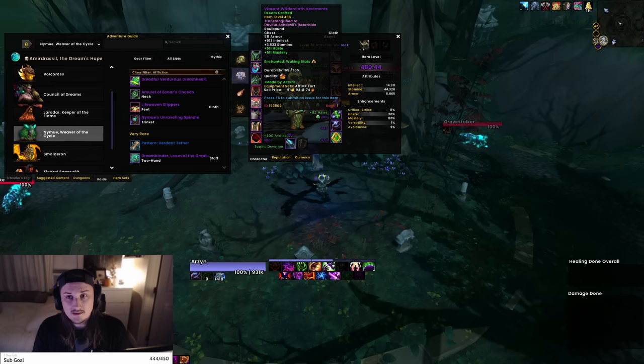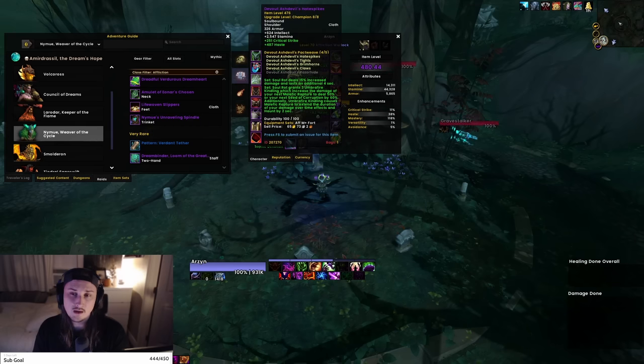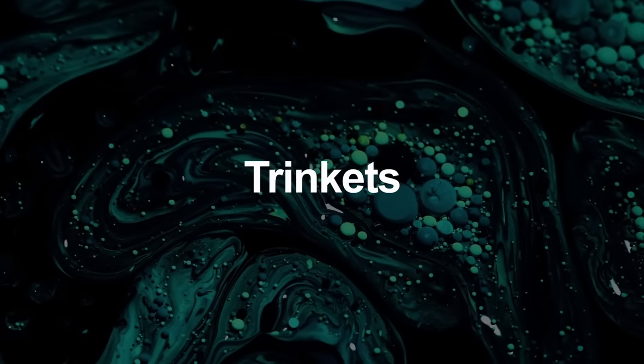I'll probably be crafting double Verdant Conduit and would recommend that as well. Shadow Flame is still okay from my PTR testing but I think it's behind Azure Weave now since Azure Weave didn't get nerfed. Since we haven't fully tested Verdant Conduit it's hard to say exactly where things fall, but I'll lean towards Verdant Conduit solely because Affliction scales really really well with more secondary stats. For embellishments I'm probably going Shoulders and Cloak, but that second slot is totally up to you.